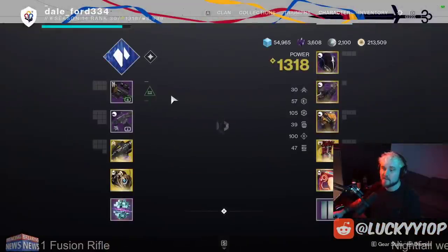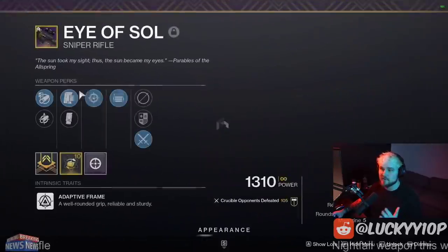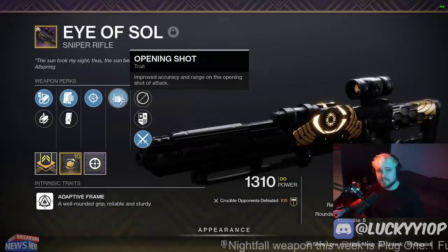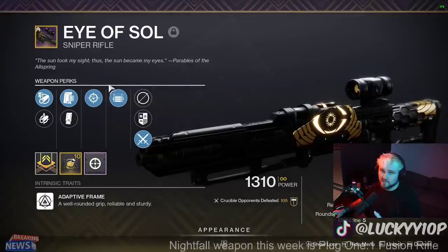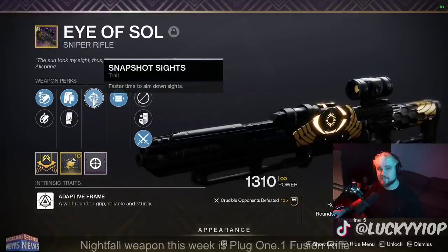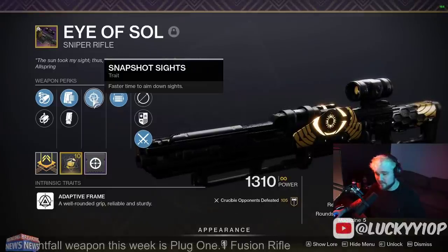Starting off, let's talk about the old Eye of Soul. The main roll everyone was looking for was Snapshot and Opening Shot. One important thing to keep in mind is that Quickdraw has been nerfed pretty substantially — it used to be a really good perk on snipers, though it was never available on the Eye of Soul. Now it's especially important that if you're going to use a sniper in PvP, you definitely want Snapshot.